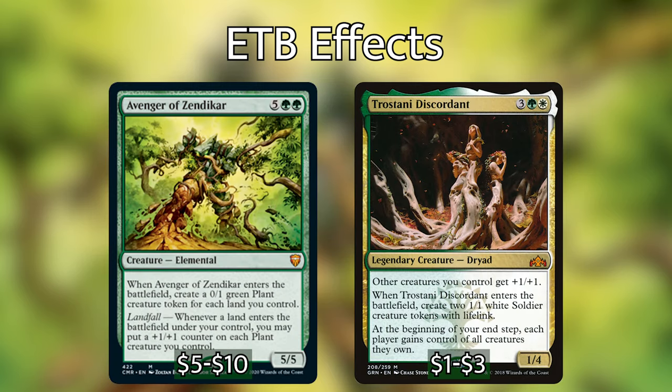Next we have Avenger of Zendikar and Tristani Discordant, both of which will create tokens when they enter the battlefield. Those tokens are going to trigger Kodama as well, which means anything with 0 converted mana cost you can put onto the battlefield. Most of the time those things are going to be lands, but even just that — if you have a whole bunch of lands in your hand and you play Avenger of Zendikar, you get to play all of those lands and get all your mana back. Tristani is also great for going up against decks that want to steal things — good insurance for this creature-heavy deck.